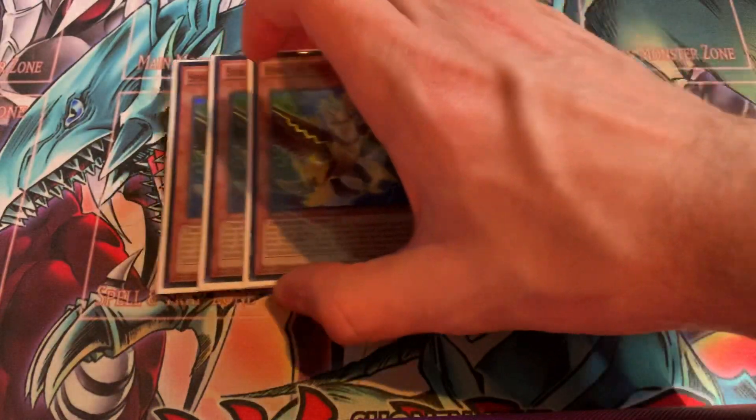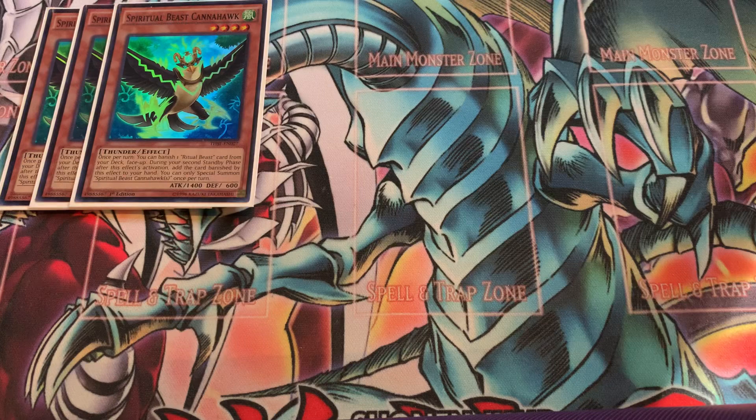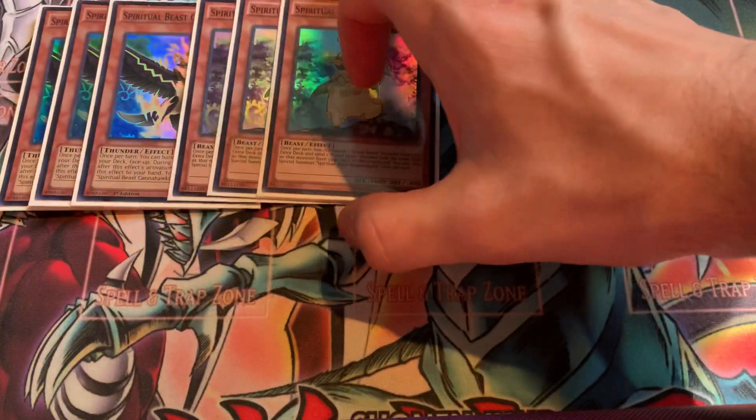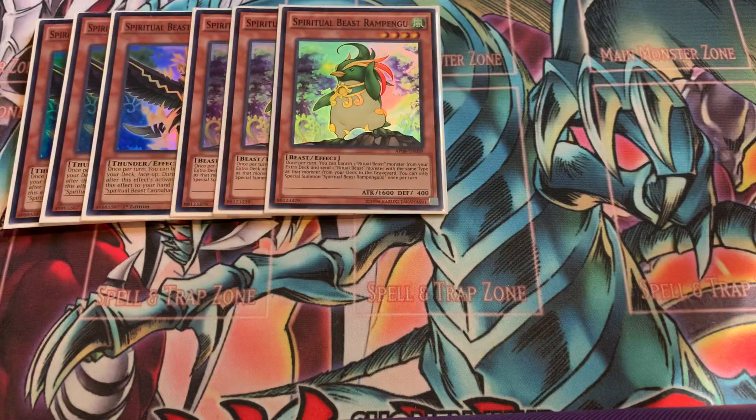We'll start off with the Spiritual Beasts. We have 3 Konohawk. He is your Gold Sarcophagus and kind of one of your engine starters — a way to start your combos. Then 3 Rampengu. Rampengu with Elder or Konohawk with Elder are basically the same combo and end on the same exact thing. It's just really solid overall, so I would definitely recommend playing 3 Rampengu so you could try and draw into it.